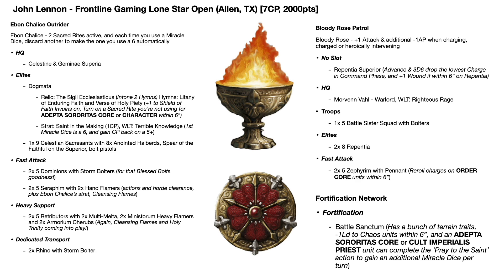He had a really interesting list which opens up with an Ebon Chalice Outrider. Ebon Chalice in the lore are a bit like the Ultramarines of the Sisters - they were the first order and their order ability is quite cool. It allows you to have two Sacred Rites active for your Ebon Chalice units, and each time you use a Miracle Dice during the game you can discard another one to make the one you're actually using a six automatically - so if you've got a two and a one, you get rid of one and the other becomes a six, which is really quite useful.